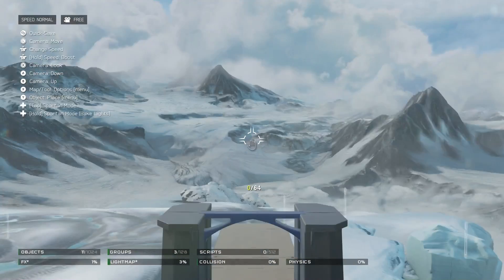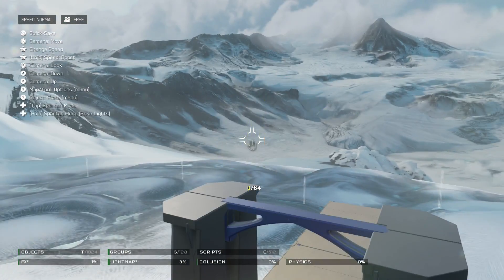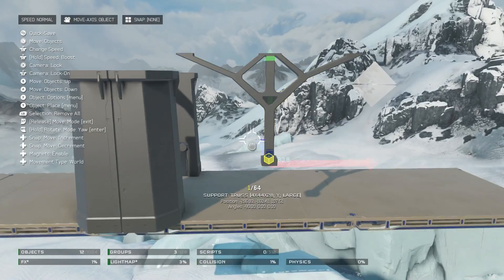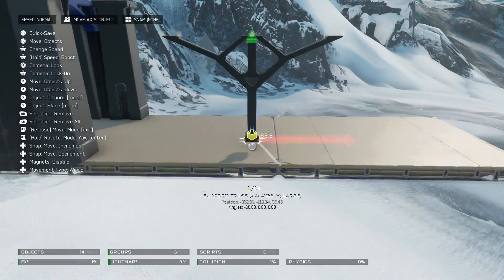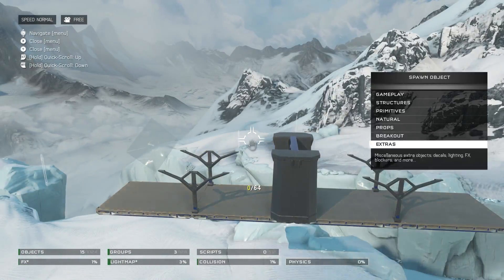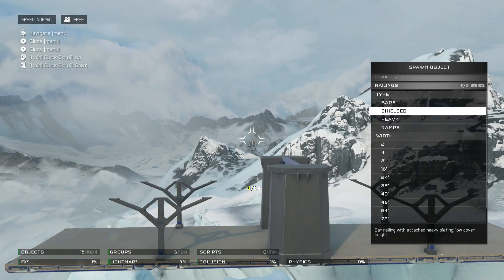Last up is Covenant Palettes — to be more specific, Phantoms and Spirits. We have Pelicans now, so why not Covey drop ships? That is exactly what a user told Tom, and Tom said: for sure on the list, hoping when we drop a set of Covey stuff. I know a lot of people are really happy about the Covey stuff coming to Forge, as am I. It just really adds a lot of diversity to the maps you're building — it's very welcoming.